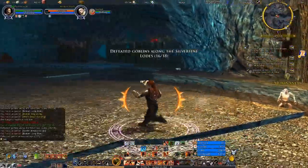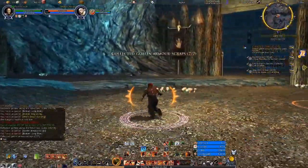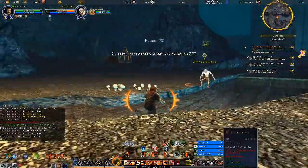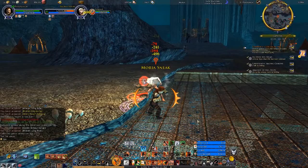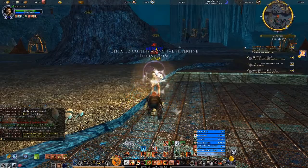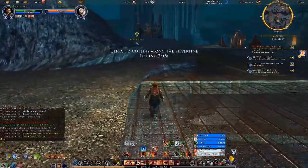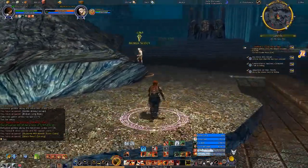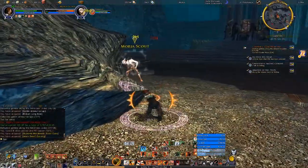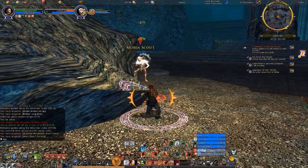There it is. I want to make sure I get the first hit in because I think he only blinds you if he gets the first hit in. So whenever I see one of them pop out, I try to — where did I put that throw mug at him button?